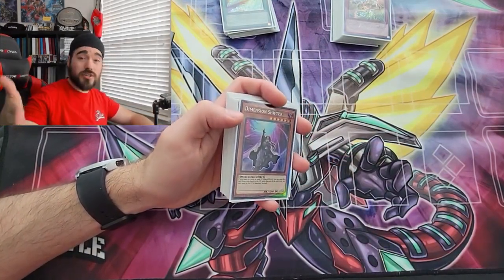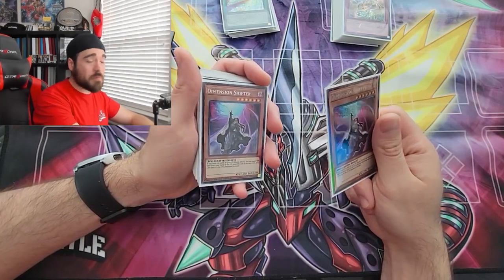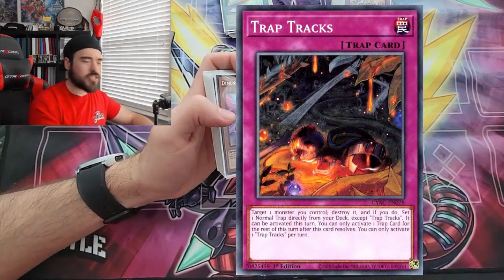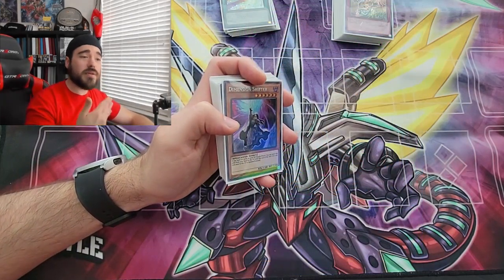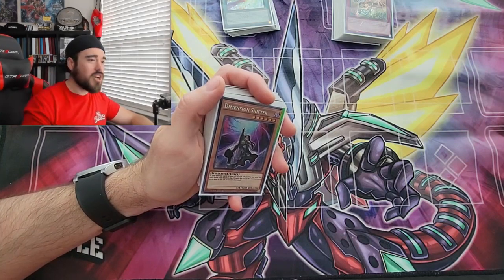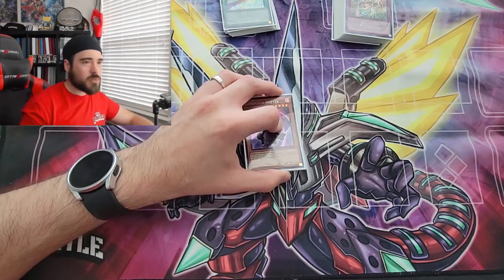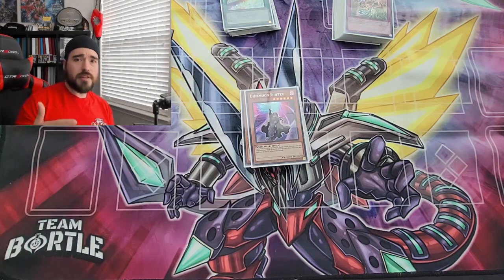Let me know in the comments what you think about Cyberstorm Access and what cards you're using in your Trap Tricks variant so we can get some ideas, since we have many events before nationals. Another card worth mentioning from Cyberstorm Access is the new trap card that destroys a monster and sets any normal trap from your deck, letting you activate it that same turn. It can set cards like Pinnacle of the Red Lotus or some one-ups, which is really nice. The only drawback is it turns off your other traps just like Trap Trick, and you have to destroy a monster on your own side of the field to activate it.